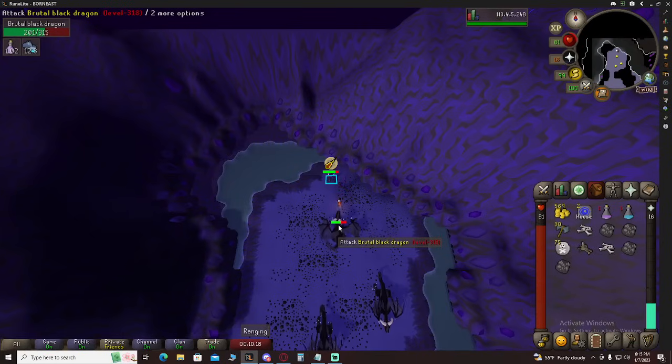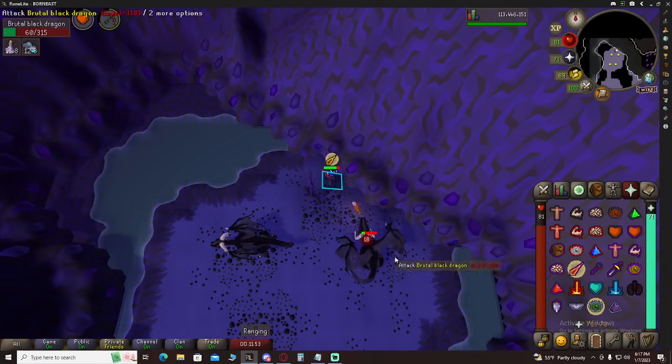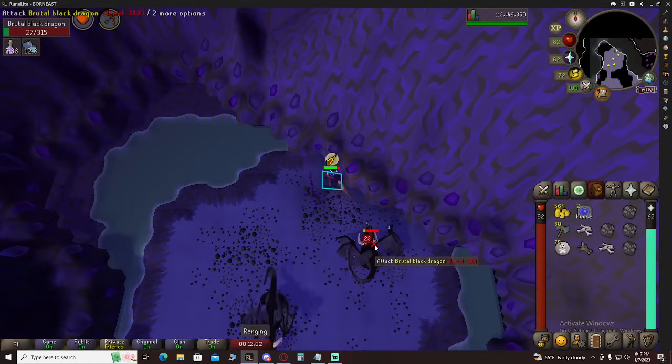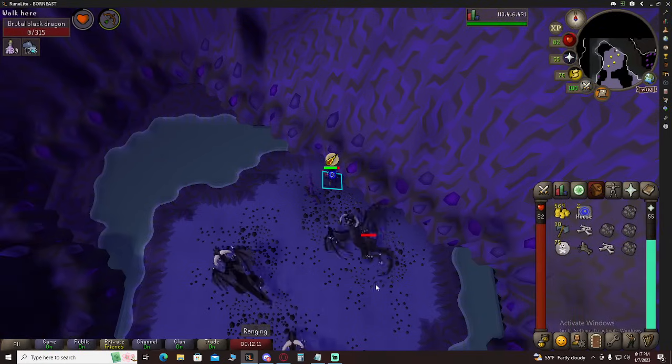We can get this one and maybe one more before we go back. Actually, I changed my mind — after this kill we are going to go back to the GE to upgrade our gear a little bit, because we need a little bit more accuracy. These things do have a lot of defense, even though the BOFA specializes in killing things with a lot of defense. We just have no armor on, so we're definitely going to go upgrade. Hopefully we'll have about 60k or so after this kill.